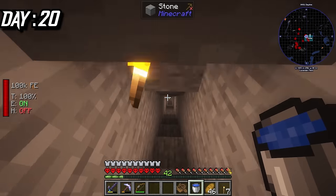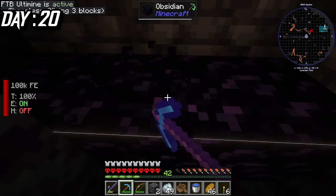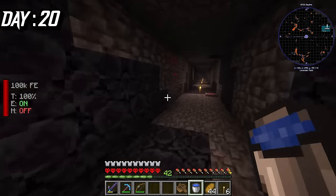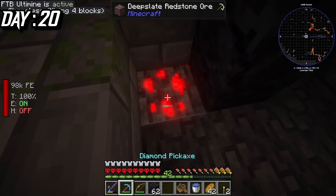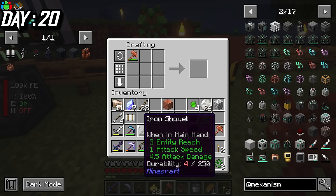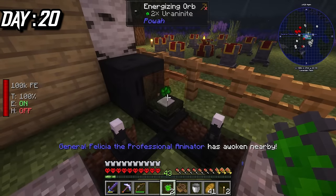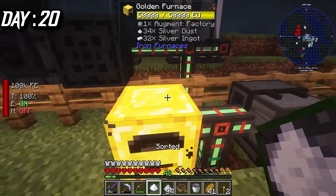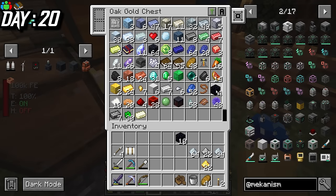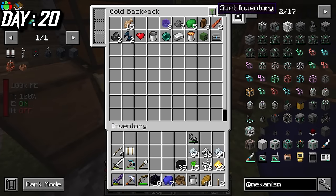I also moved the player transmitter to the bigger machines and saw that I was producing 94 FE per tick from the advanced solar generator alone. That was actually really solid for now. With that done, I went right back down to the mines and grabbed a bunch of gold, iron, and osmium. I made sure to grab a bunch of obsidian as well and then used this giant tunnel to look for redstone. When I got like 3.5 stacks of redstone and a few more obsidian, I decided to warp back home. I crushed a bunch of ores and smelted those. I used the energizing orb to double this uraninite as well. Now I could finally fit the speed upgrade back into the furnace. In order to upgrade the power generation, I had to go to the nether.